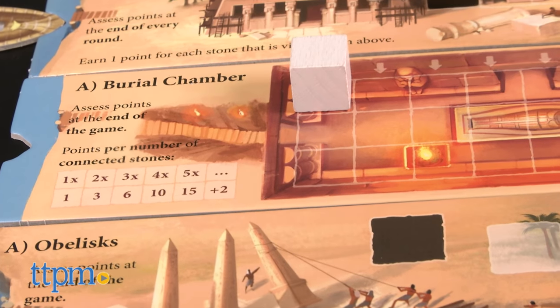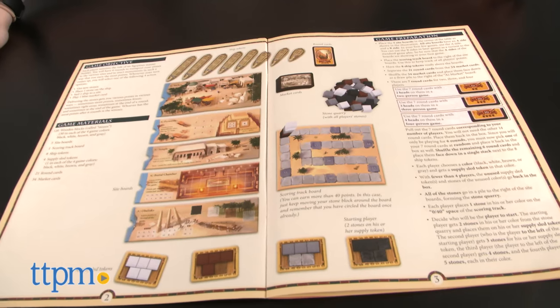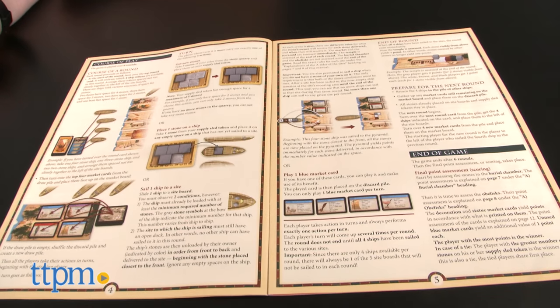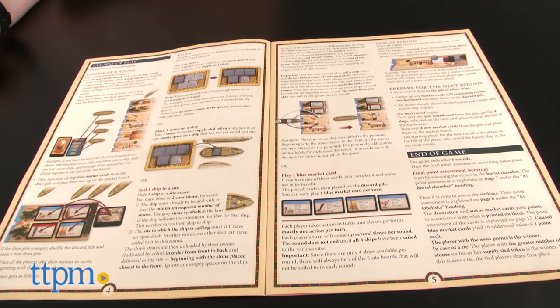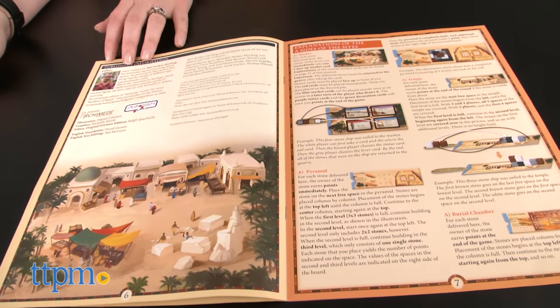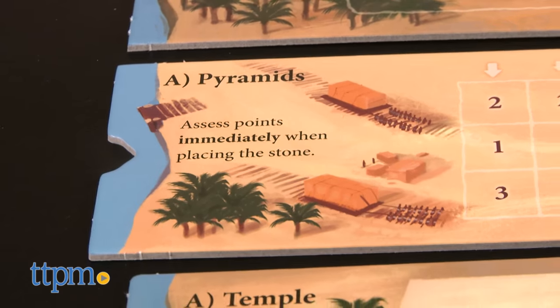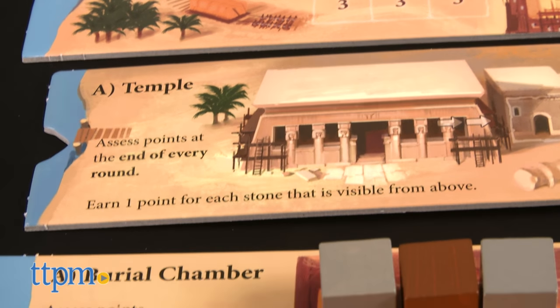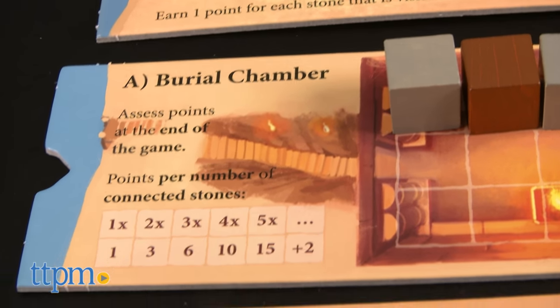This is a very brief explanation of how to play the game. There are actually twelve pages of instructions that are much more detailed than we can give you in our review. For instance, you're probably wondering how you score points. Well, that gets a little involved because each site board has different scoring rules. So you might score points immediately at one site board, while you don't tally up points for another board until the end of a round or the very end of the game.